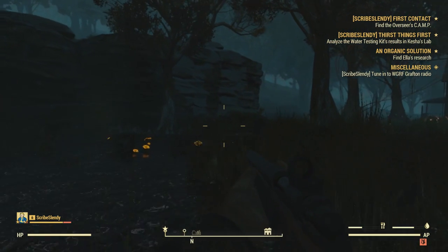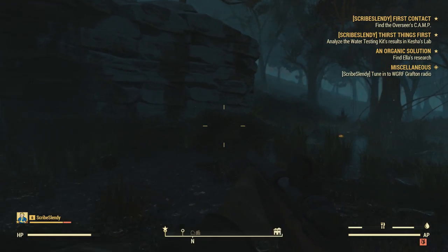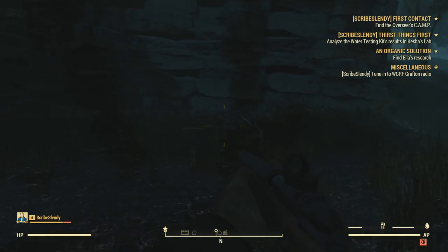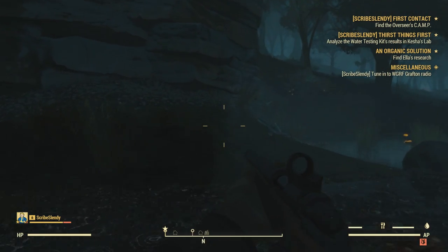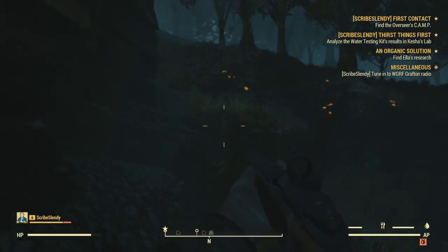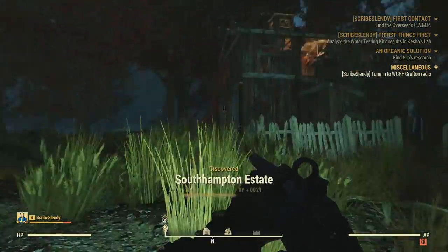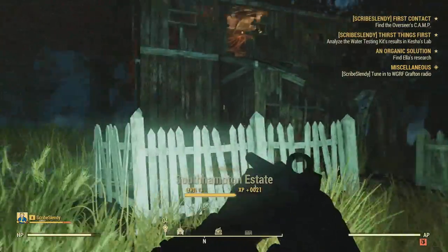Starting off with some information that was datamined by folks who dove right into the Fallout 76 beta, so we're talking about Team Deathmatch, brand new perk cards — a lot of them, so prepare yourselves — and on top of that, new power armor paints likely coming through the atomic shop. So let's get into it, starting off with Team Deathmatch.